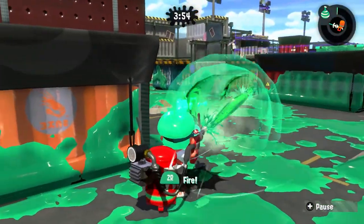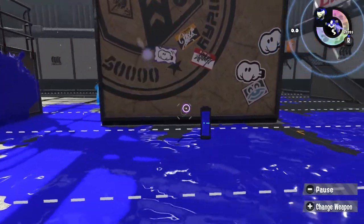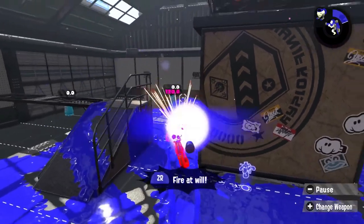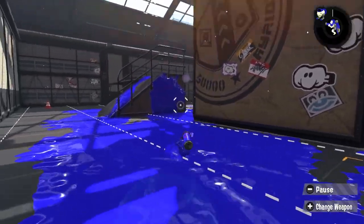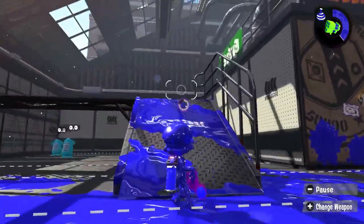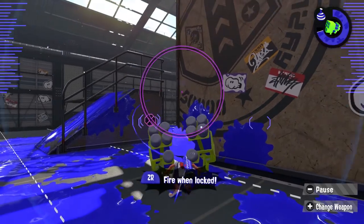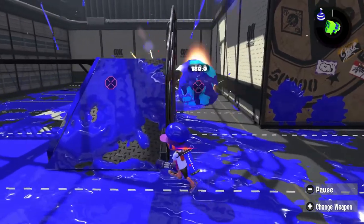Two classic specials to stop a stingray user would be inkjet or tentamissiles. Inkjet is nice because it has range to deal with those campers, but the problem is that it isn't very spammable. So once your inkjet is over, that stingray user or blabber is just gonna go right back to what they were doing. This is where tentamissiles come in — they can make people move out of their safe position too, but tentamissiles are much easier to spam back at the spammer. We're fighting fire with fire. Sometimes in order to defeat the darkness you must succumb to the darkness yourself.